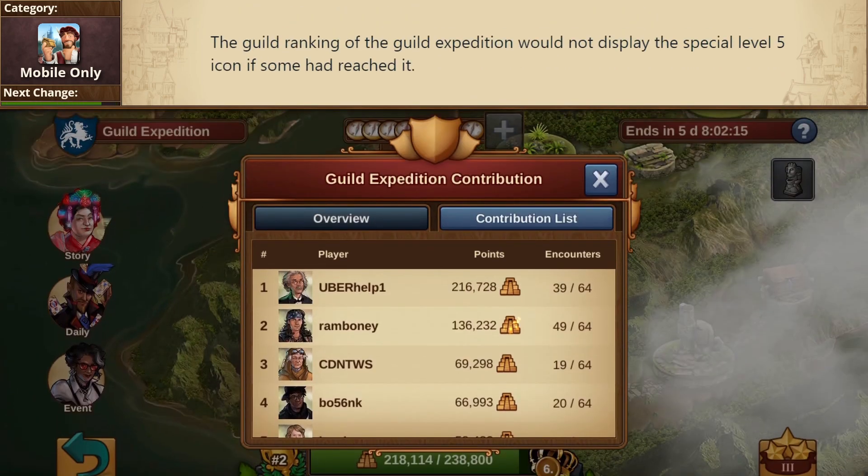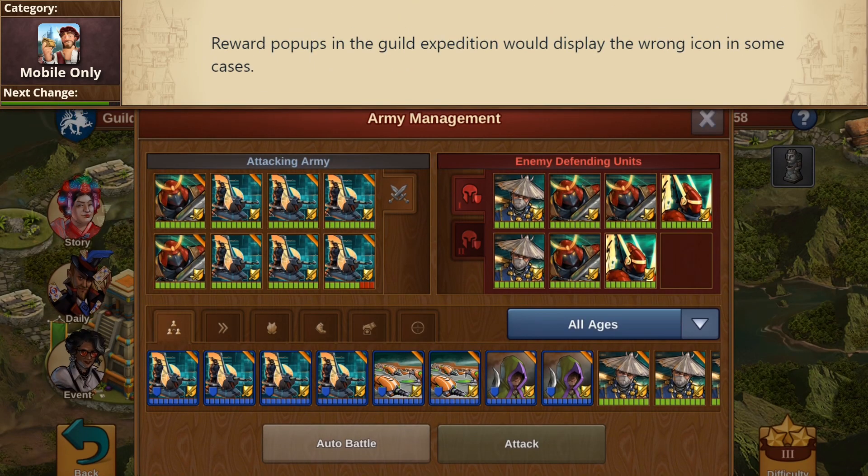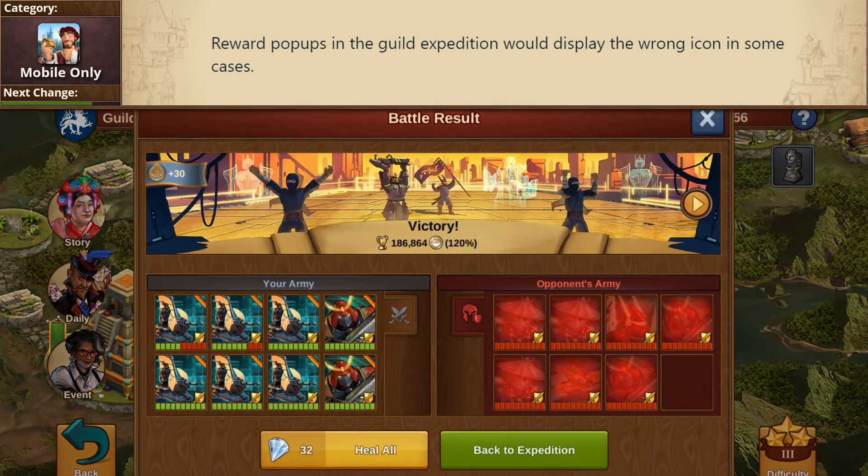If someone reached the fifth level of the guild expeditions, it would not show the little blue icon that it should, similar to the red flame icon for level 4. In another expedition bug fix, the rewards pop-up would sometimes show the wrong icon.